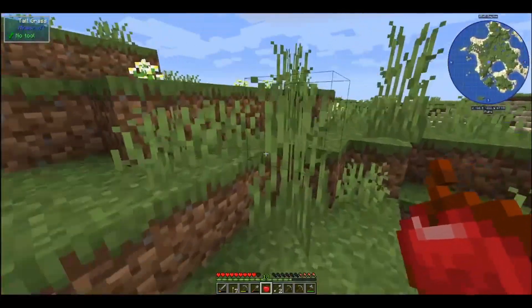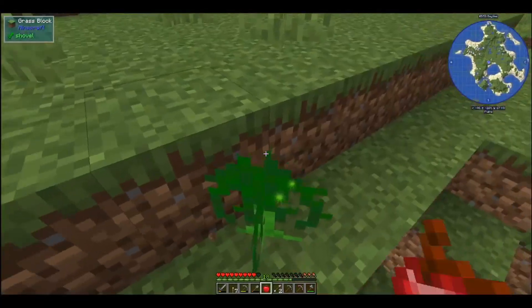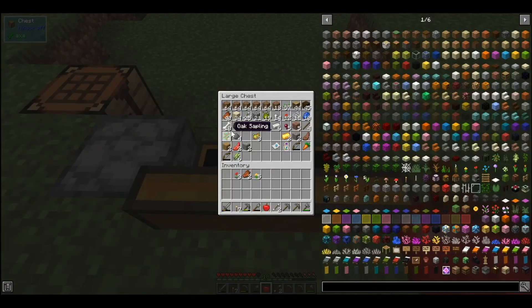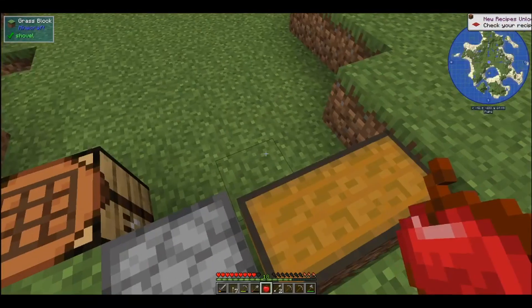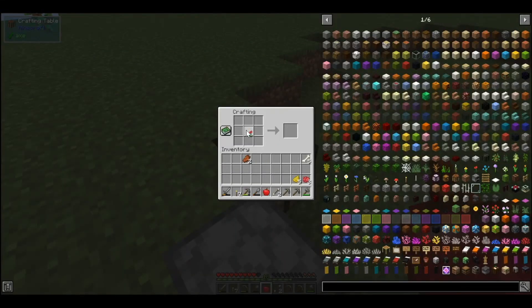We have a lot of red and yellow flowers so we can start that. We have ten bones, so we'll take half of them. We want to make this into dye. We're actually going to grab one more red here. So you put the bone meal — oh, white tiger, that's cool — and then you split and you need two and two, and that'll give us two floral fertilizer.